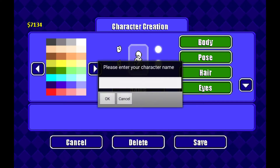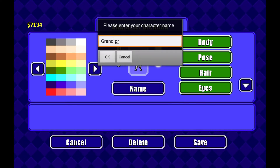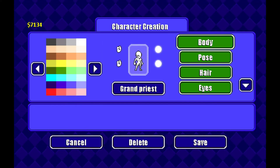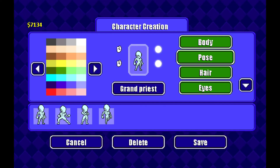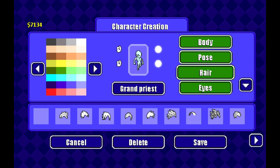First off, name him Grand Priest with a capital G. Then go to body and give him a pale blue skin color, since all the angels have that type of skin color. Go to pose and give him a floating pose, whatever that's called.